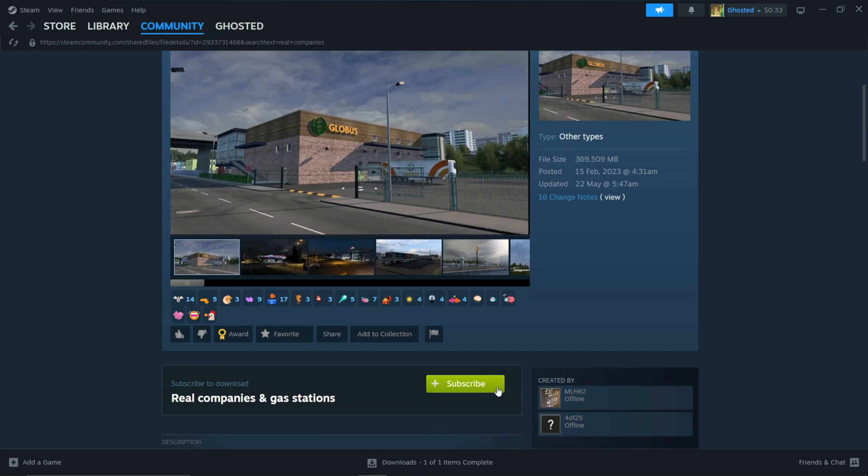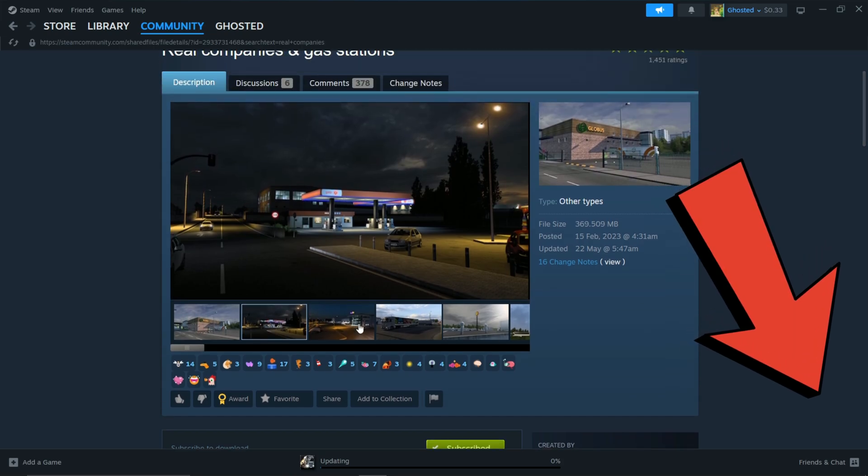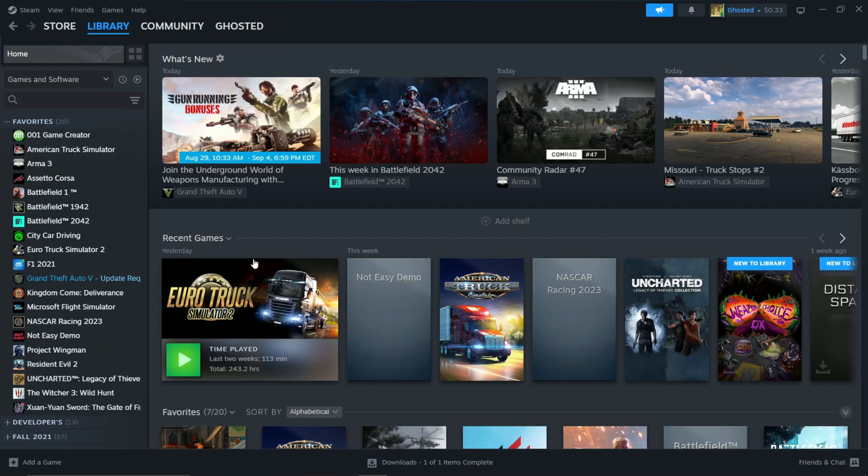Once you open the mod page, scroll down and hit subscribe — there and also down here. Then you will have to wait for it to download. Now launch your game.